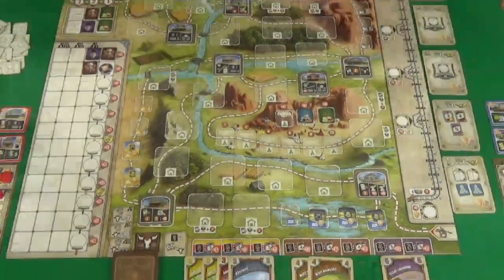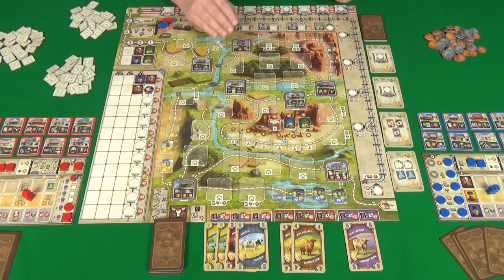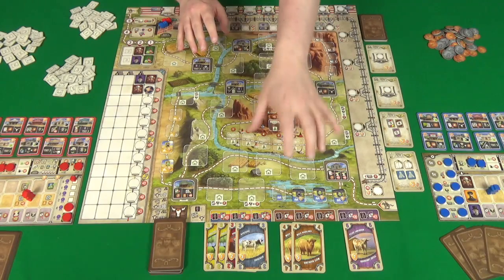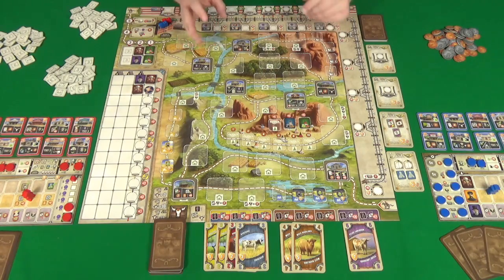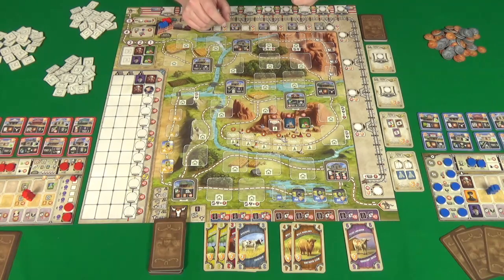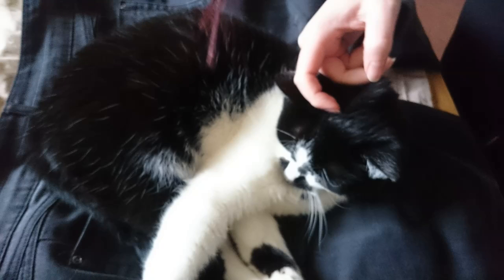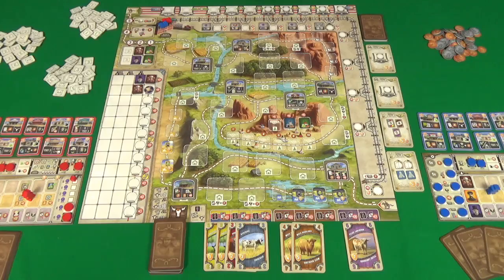The table is already set up. You can learn to do this by watching the How to Play video that I've already done. We are using the starting setup, so we've got the buildings in A, B, C, etc., and we're using the A sides of all our custom buildings. I'm going to be the blue player and Rogue is going to be the red player. Because Rogue is going first, she is going to have six coins and I'll get seven.